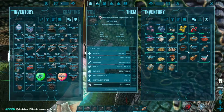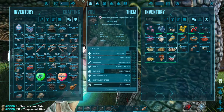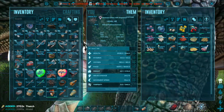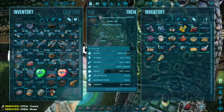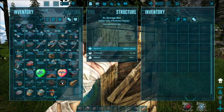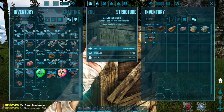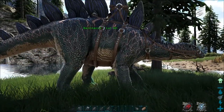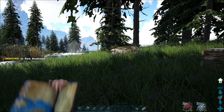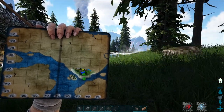I'll take the saddle off of you. Yeah, I'm leaving the Prime on the Stego. I shouldn't have done that. You can have that back. Oh nice. So where on the map is this? Right near the metal node — I should be able to find it.